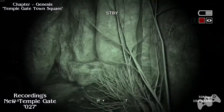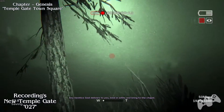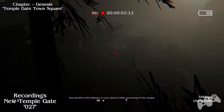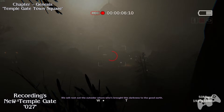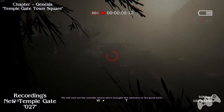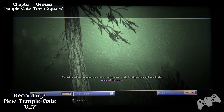Eventually you have to come this way - can't really miss it once again. Go through the only place you can and you will find the massive town. This will be the chapter beginning with the Temple Gate Town Square. Just record the whole town and then move on.